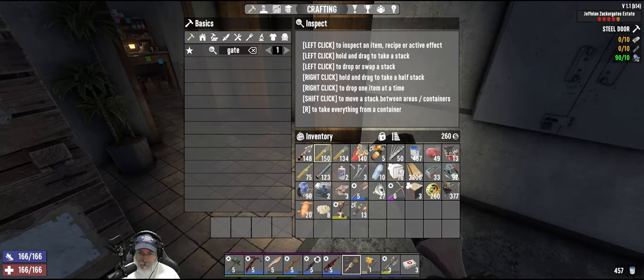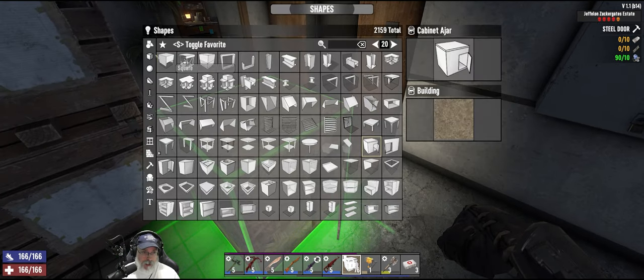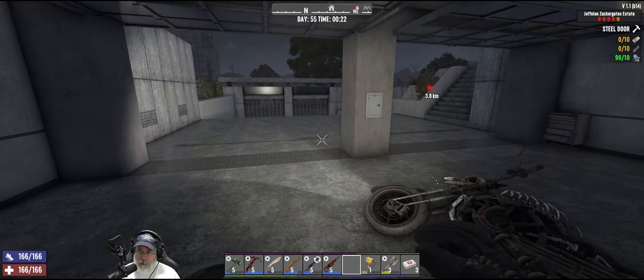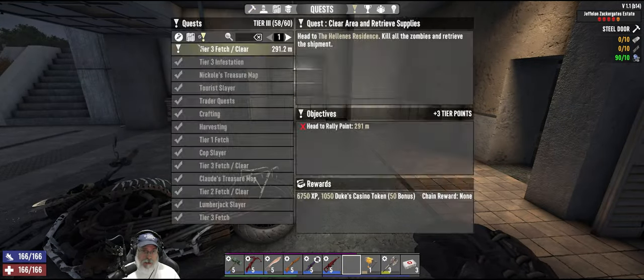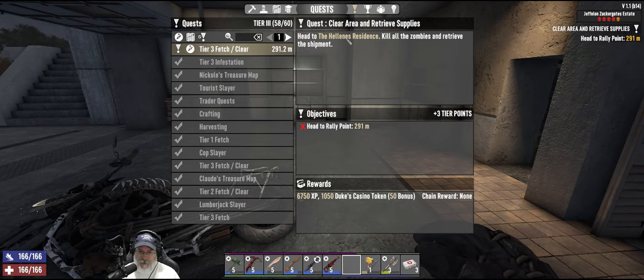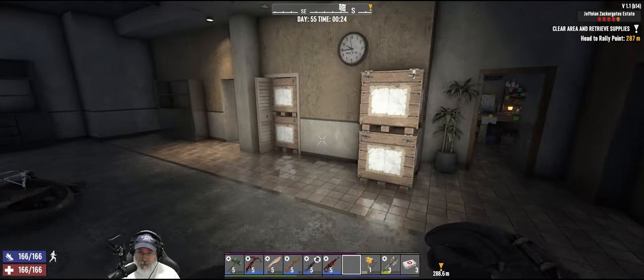We need to get moving if we're gonna do a quest, because this has taken me longer than I was expecting. I would like to get a job done before I let you guys go. Let's go ahead and do that. What is our job? It is an infect-and-clear at Helene's Residence, which is that way. I'll meet you guys over there in a second, I'm just gonna put a few things away.